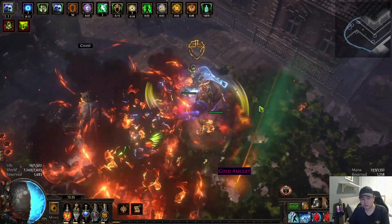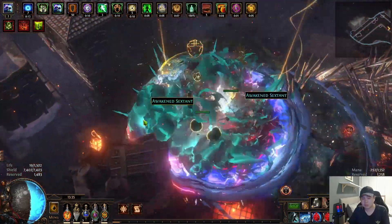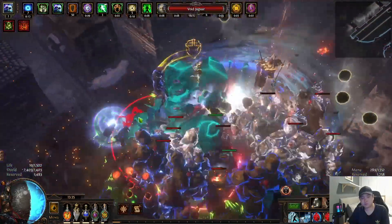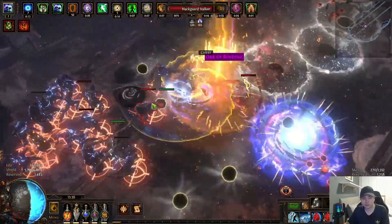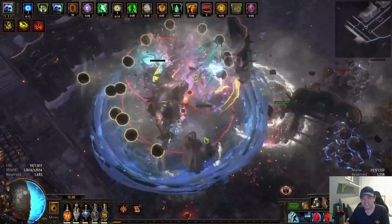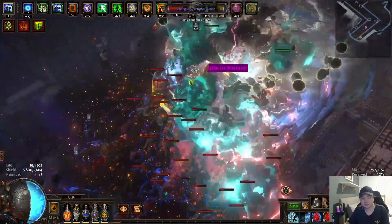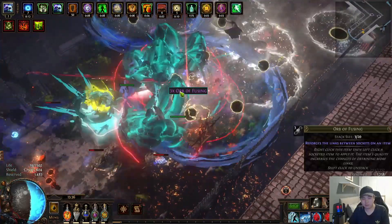What is this about binding — yeah I'm taking all. So many awakened sextants. I feel so good. Why is my orb of binding pink colored? I think there's some color coding problems with my loot filter.